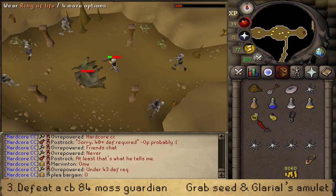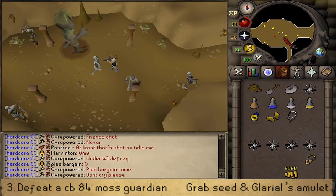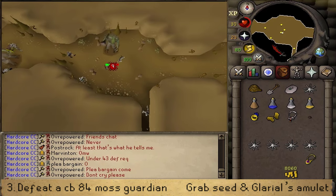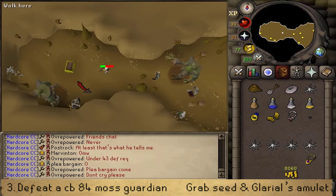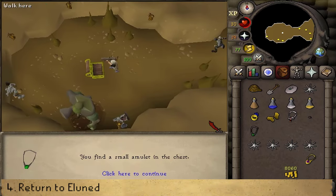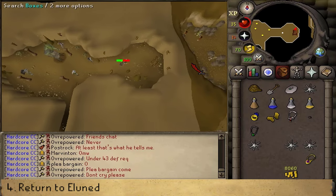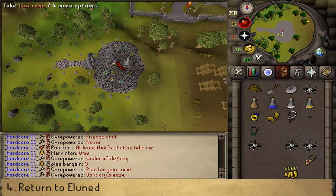Once the Moss Guardian has been defeated, look on your minimap and you'll find a red dot. Try to look for the Concentration Seed and then head into the Western Room. Open the chest to find Galerial's Amulet. Once we have this, let's head back upstairs and take our dropped Runes. If, however, you did not receive Galerial's Pendant from the chest, that means it is currently in your bank.